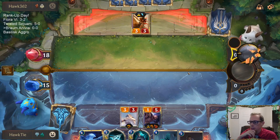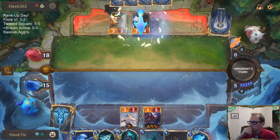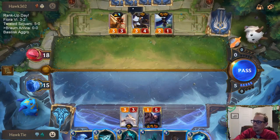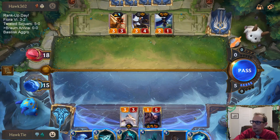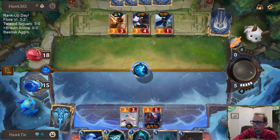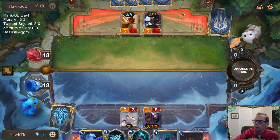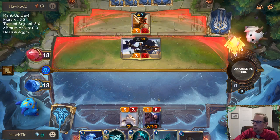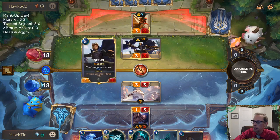We've got to just block here — taking too much damage. It's obviously not the block I want to do. Going Withering Whale over Vile Feast: if I go Vile Feast, they can still attack with Quinn pretty easily. Going Withering Whale means to attack with Quinn they have to have the Quinn die — they have to kill Quinn to attack.